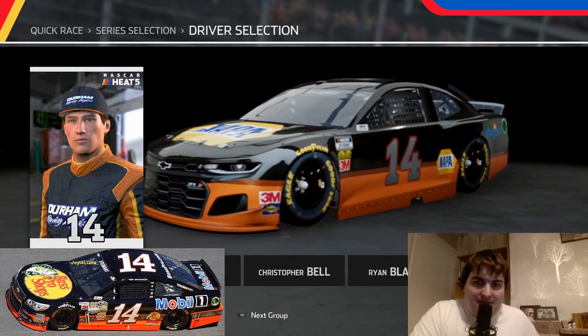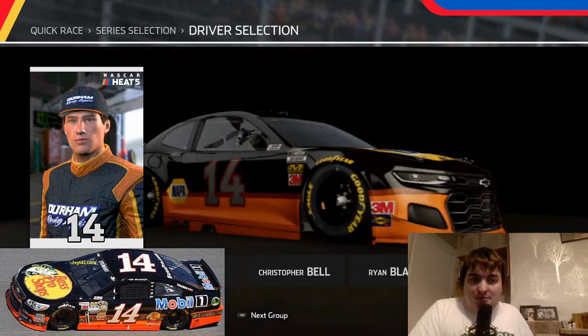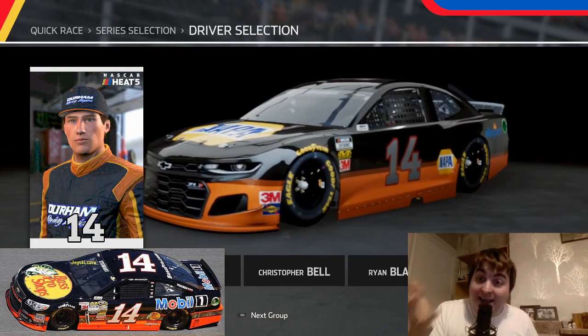Hello Race Fans, Aceman Racing here with another NASCAR Heat 5. Welcome to the first ever custom livery on NASCAR Heat 5. Today we're doing Tony Stewart's 2013 Daytona 500 car.